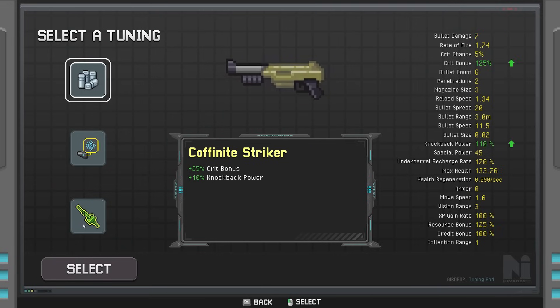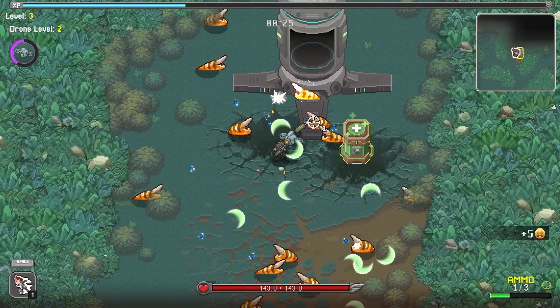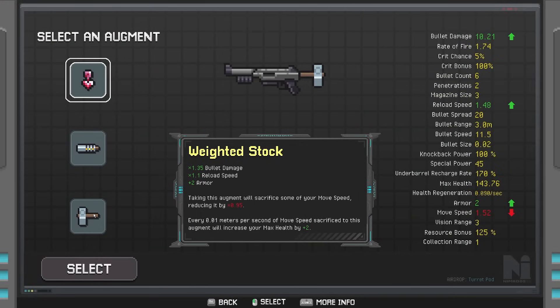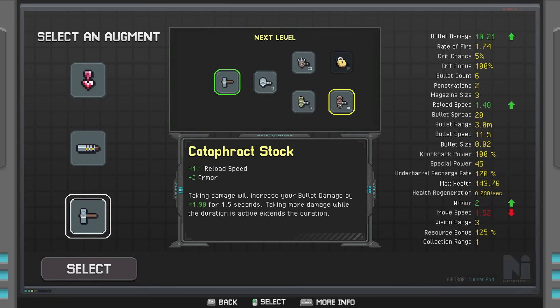Things we do not want to do: upgrade our magazine size, ever. Things we do want to do: increase our bullet damage, increase our crit chance, max out our crit chance, and max out our crit bonus — well, we won't fully max it, but it's important.